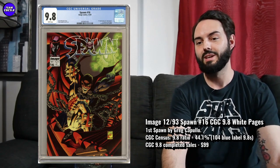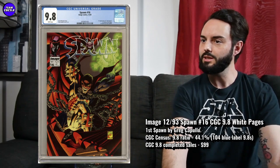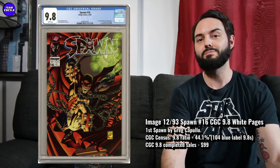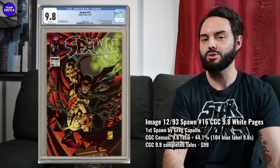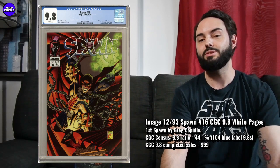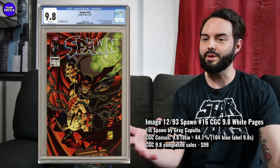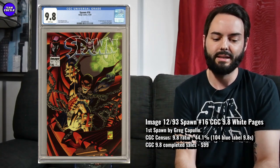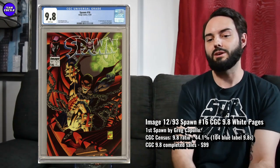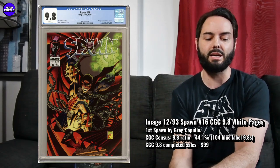I think the Newsstand Edition — I wasn't able to find a completed listing in that Newsstand Edition. I think a little bit under $300 is going to be kind of worth it, and maybe if one stealth pops up in an auction, maybe it'll go a little closer to $200. But I just think the first Capullo Newsstand in a 9.8 is going to be really tough to find. I see that one over time — with Greg Capullo really being known for awesome Spawn work — being maybe $600 to $800, maybe even pushing that $1,000 level in 5 or 10 years on a Spawn #16 Newsstand in a 9.8.